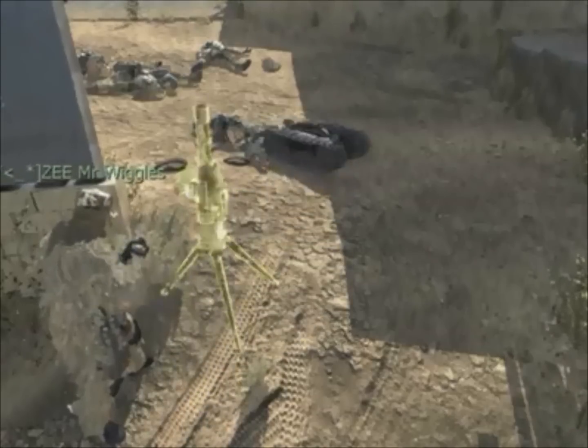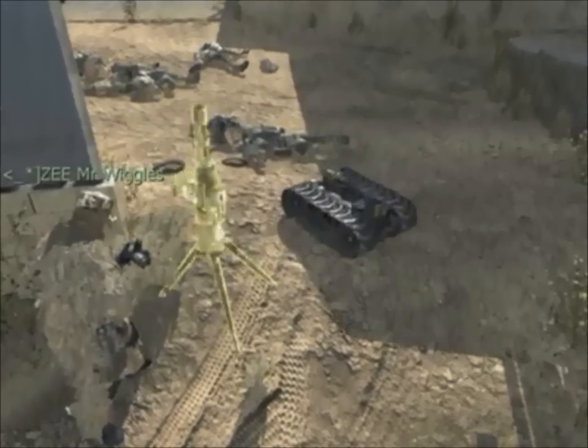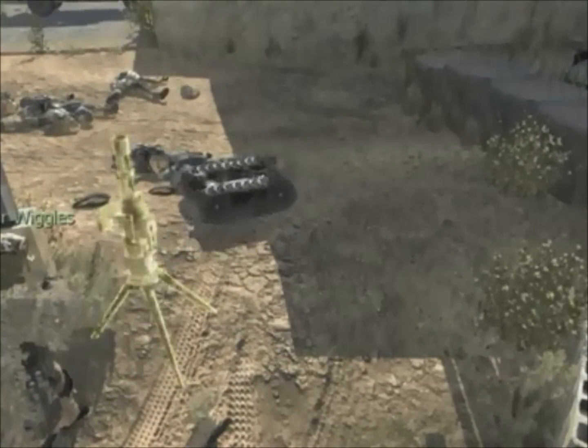Place your assault drone, and if you do this correctly, you should be on a weird screen that allows you to see your assault drone without the top.